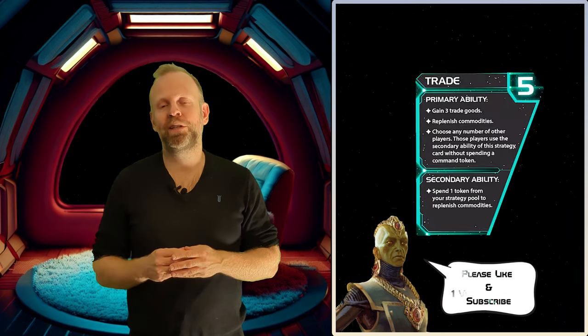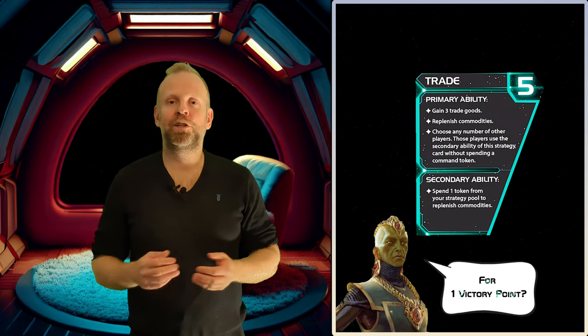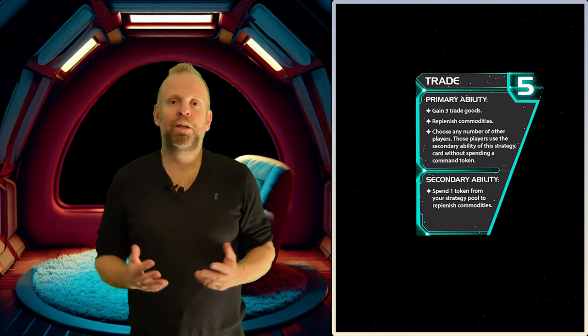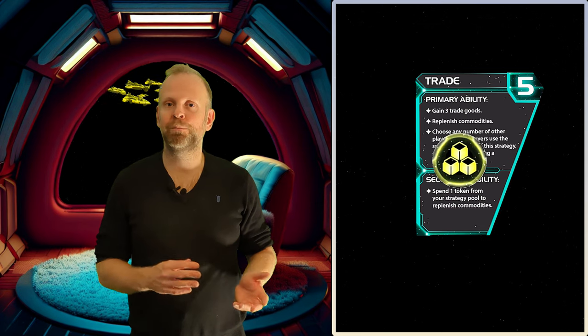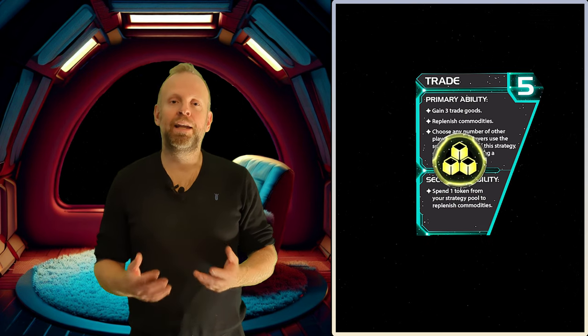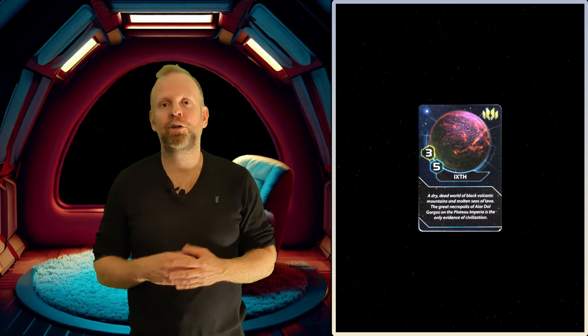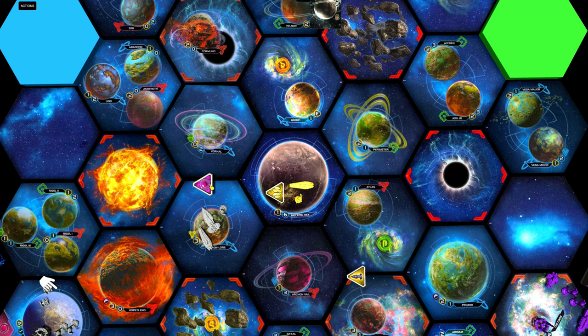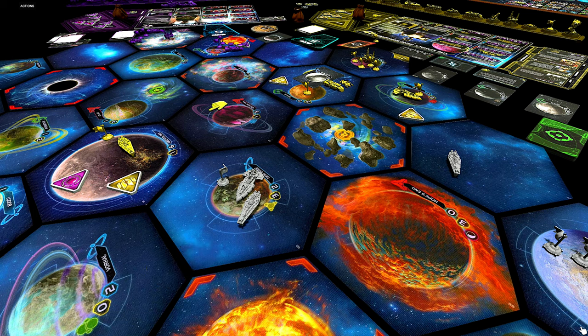So with the trade strategy card, we can get a pretty good start — not just if we want to rush Megatol Rex, but also in general. Those extra trade goods can help us finance a few ships and some infantry. And we can spend the five influence on our home system plus one trade good or one extra influence on buying two command tokens whenever leadership is played. Taking Megatol Rex in the first game round can make us vulnerable, so we shouldn't expect to keep it for long. But that's okay, because we got the point we wanted and only lose two units if somebody else takes it back.